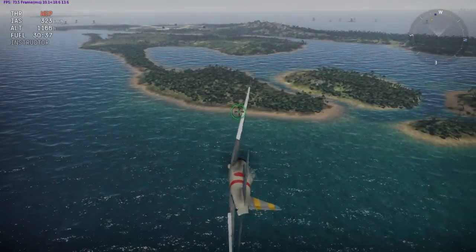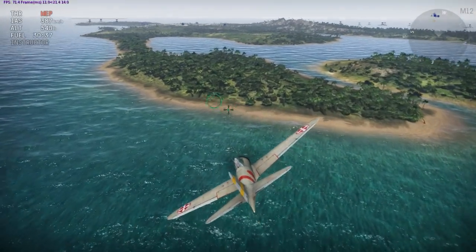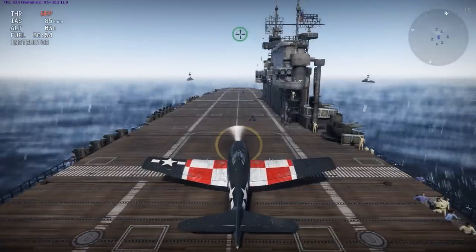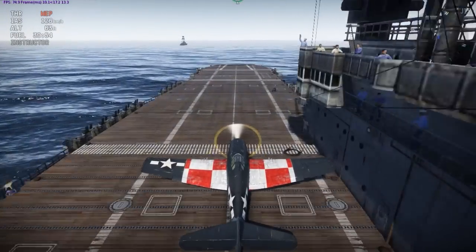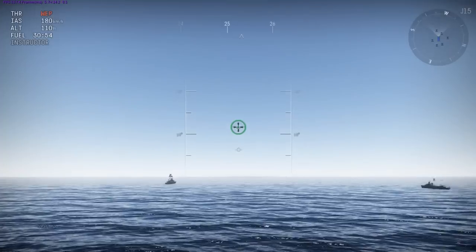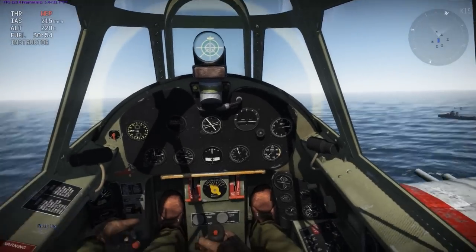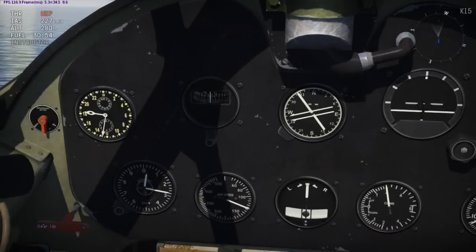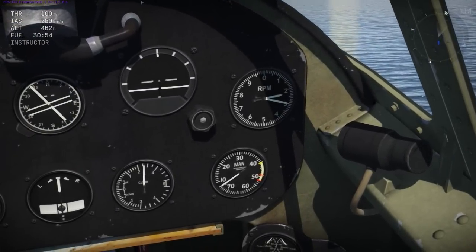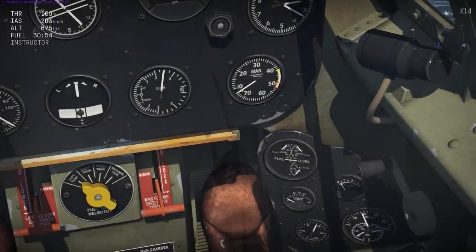Speaking of completely ahistorical Navy fighters, the Hellcat got a new flight model. Now its engine works — that's basically it. I think it turns a little bit better, but it seems to roll about the same. It's climbing basically like it should. The manifold pressure gauge seems busted though, because I'm pretty sure it says I'm getting 75 inches of manifold pressure and I'm not even WEPping, so I don't think that's right.